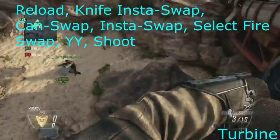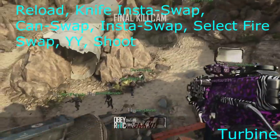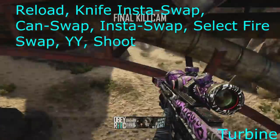Turbine — all I did was get a can-swap with the DSR, emptied all the bullets in the Peacekeeper, knife insta-swap to can-swap DSR, then insta-swap back, then select fire swap, YY and shoot. This is just a really simple shot and it looks clean as well.